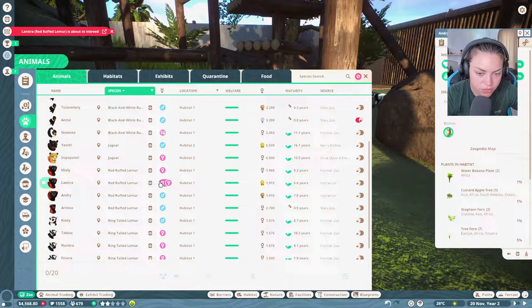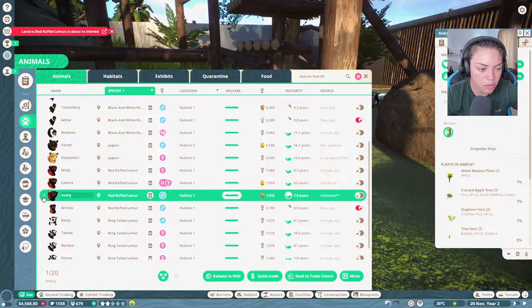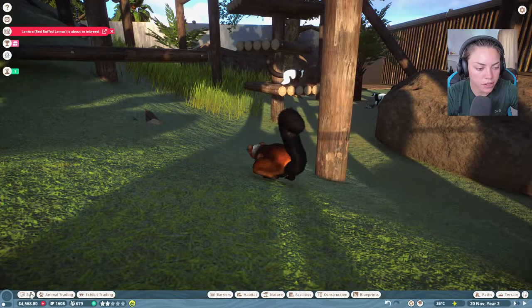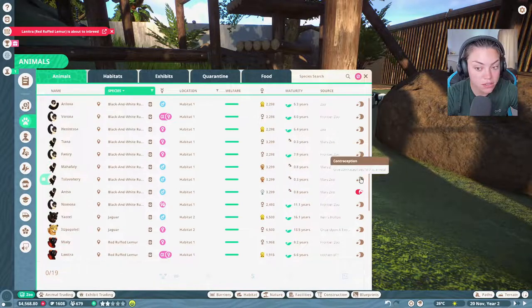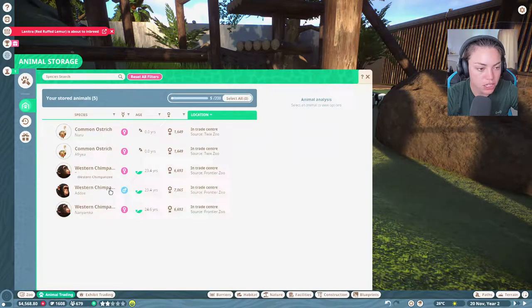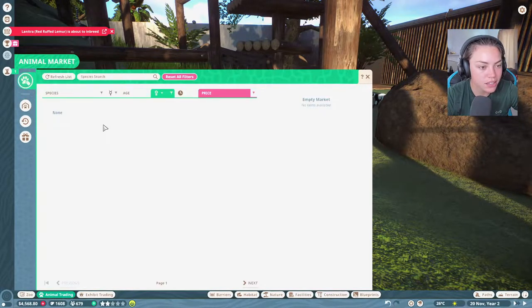Did I accidentally buy two from the same place, or has somebody aged up? If you're doing that guys, you're going to have to leave. Which one is inbreeding? I'm going to have to get rid of the male and buy a new one. Let's release you to the wild, buddy. Oh, look at all these babies - we've had four black and white ruffled lemur babies already!